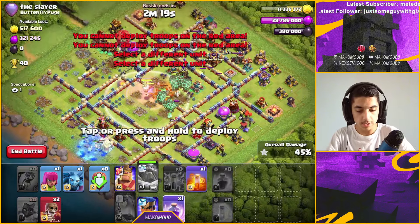The key is to leave that last air defense until the end so lava loons go to the core, then zap it out so they spread from the core outward. You're essentially taking down the base from the inside out. And now I'm actually being hit live by someone.